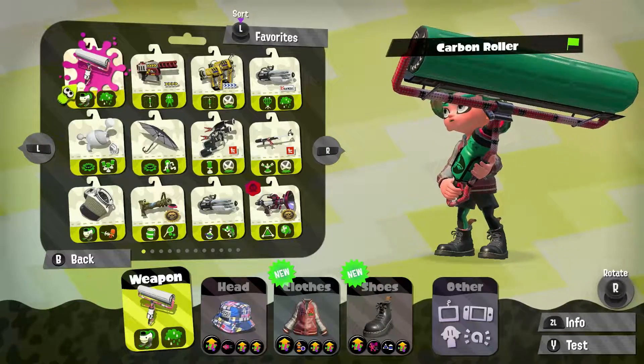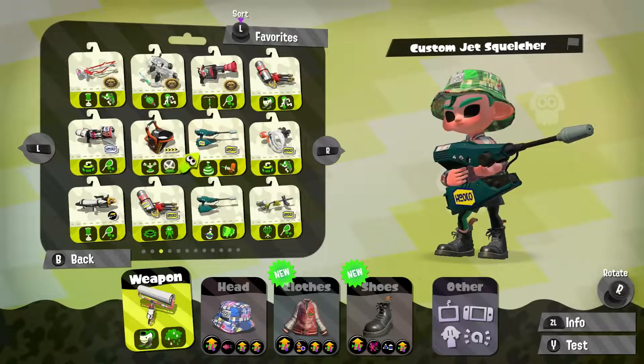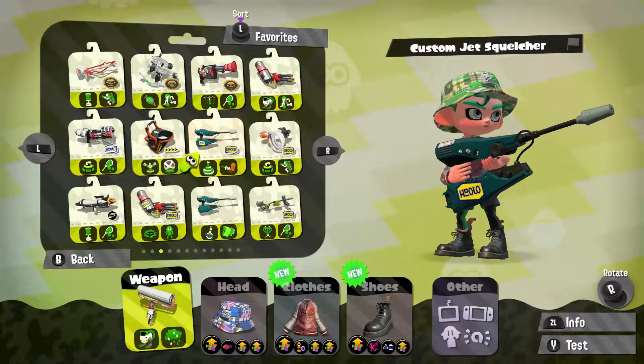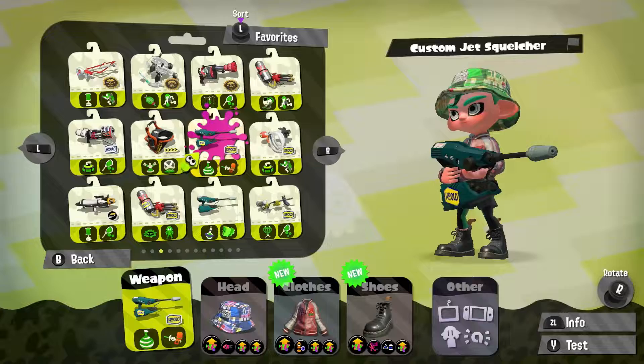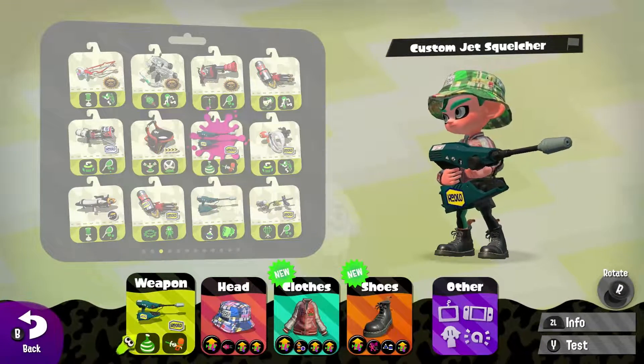Our numbers are 3 and 7. And the number 7 is the Custom Jet Squelcher. Did I finally get a weapon I kind of know how to use? Wow, okay, sweet. There's the Custom Jet Squelcher. I'll talk more about it in the first match, but let's just hop right into the games.